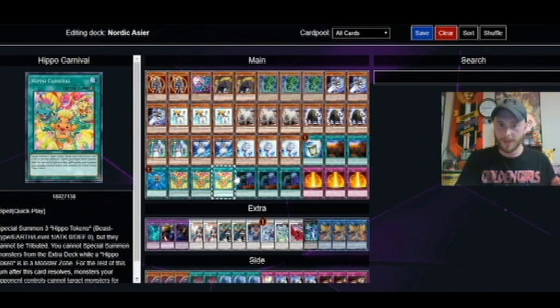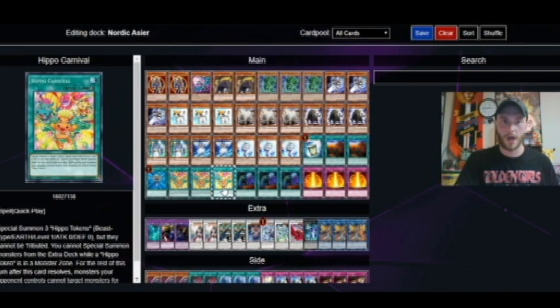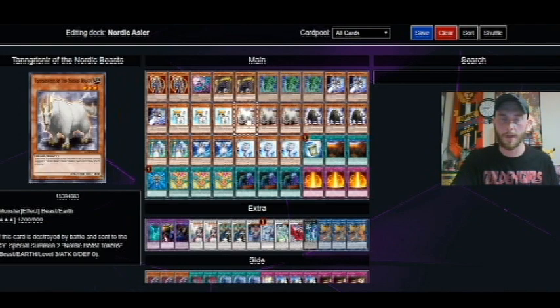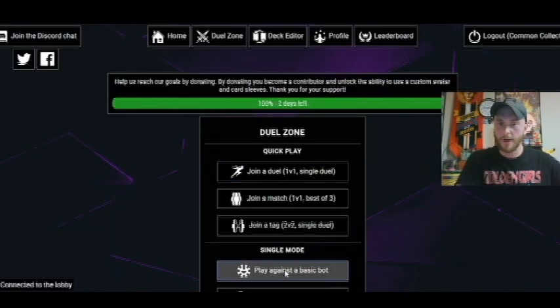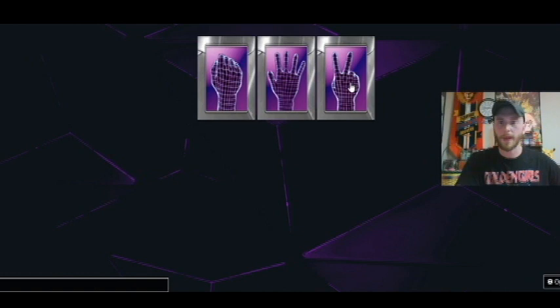How this deck works: basically what we're going for is we're trying to get out our Link Monster Galvig, and trying to combo it with Hippo Carnival or else our Elvis of the Nordic Alphar. Each of those two-card combos are able to take us into our Aesir monsters. So we're going to start off right away with a duel against the Nexus AI, because it's a little bit nicer.